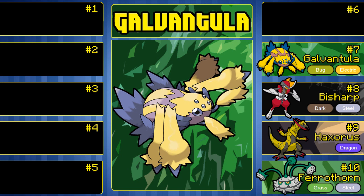Its shiny is a bit disappointing — I feel like it just changes to a darker shade of blue. But Galvantula is really fast and can learn things like Energy Ball or Giga Drain, Thunder, Bug Buzz — just stuff like that. Very cool design, and it deserves number 7 on this list.